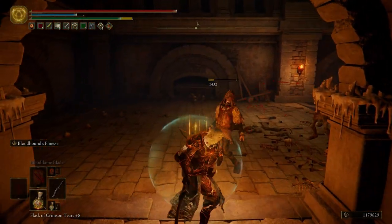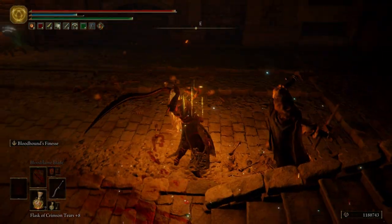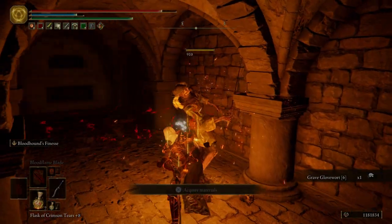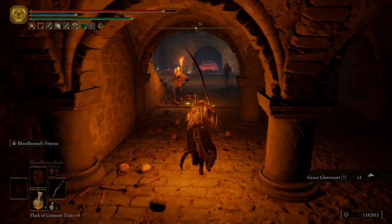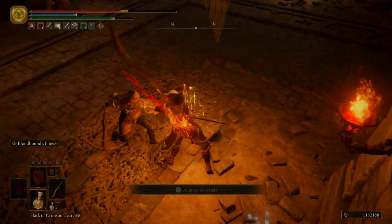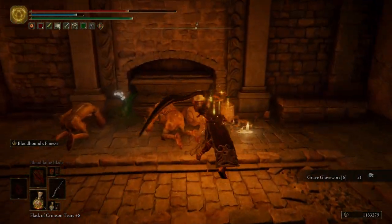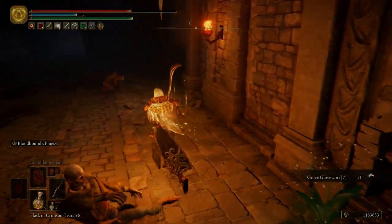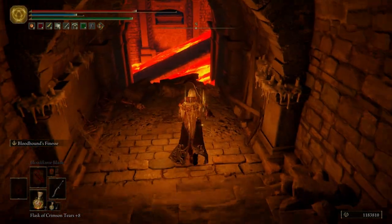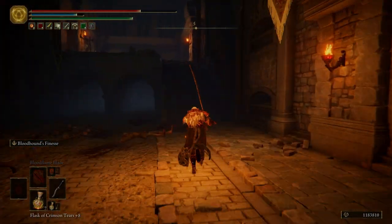Got another Page Knight. Grab some Ghost Glovewort. Tons of Page Knights down here. So over here this is where we started, where we were first starting to run through the lava. We're going to turn around and backtrack — we're going to go get one more item and then fast travel out of here. Go ahead and heal yourself just in case.